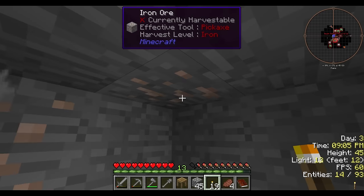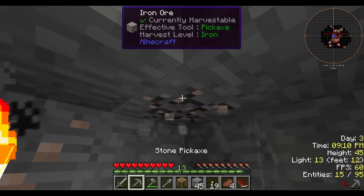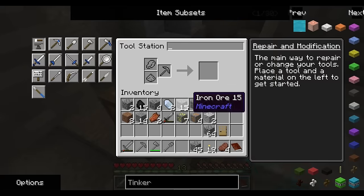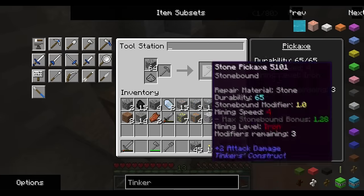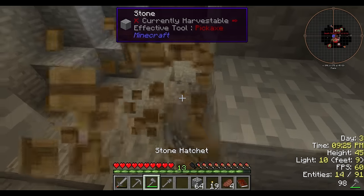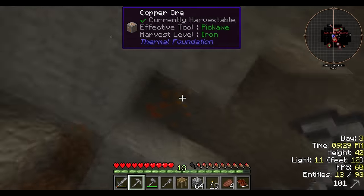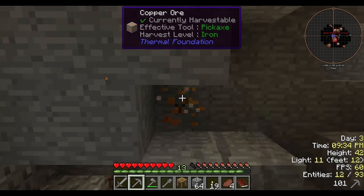I probably should grab the iron too — I only have six left. I think it's about time I do this and repair it — I think it's broken. Actually yeah, it is broken. Boom — repaired. Then I just use my pickaxe or my hatchet to get rid of it, and finish it up. Copper — yeah, we're pretty much just gonna go around doing this.